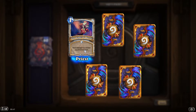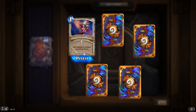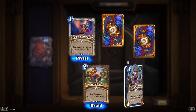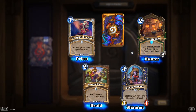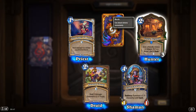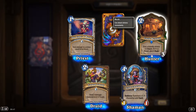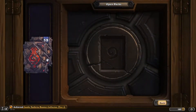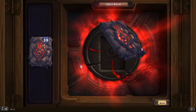'Delight it Burns': deal damage to a minion equal to its attack — pretty good, costs only one. 'Castle Kennels': give a friendly minion +2 attack, if it's a beast give it rush.